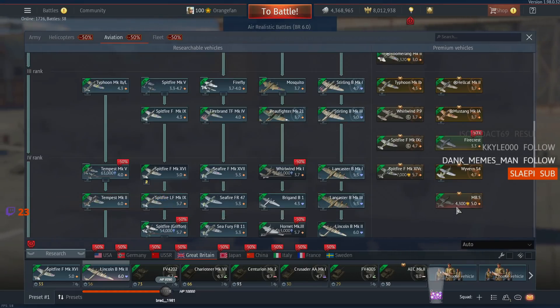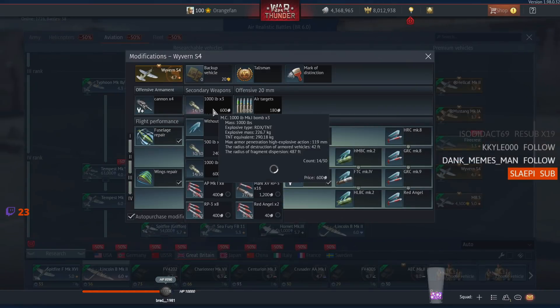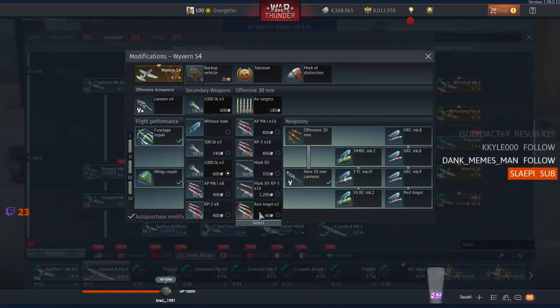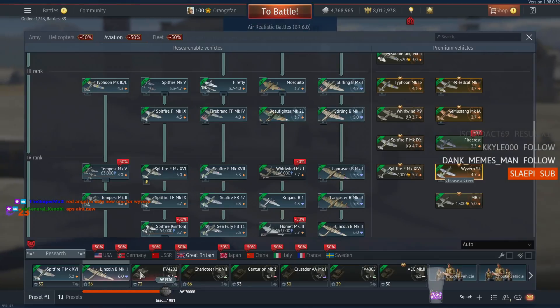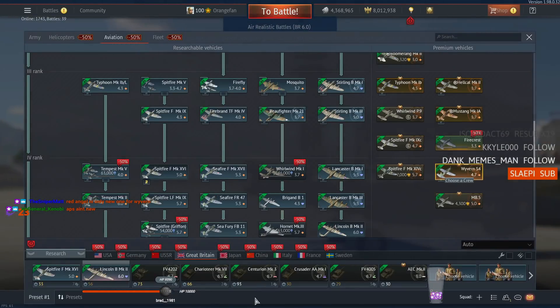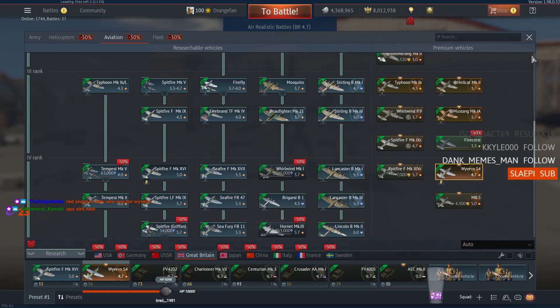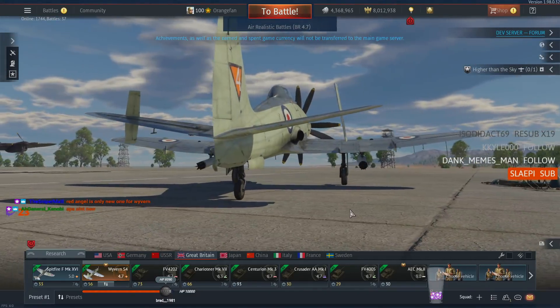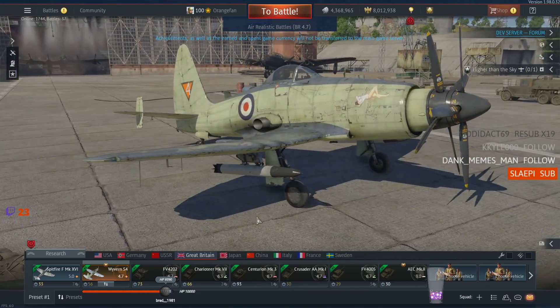There are all the new rockets, though I'm not sure of all the aircraft that are going to have them. The Wyvern does — we'll take a look at the Wyvern's modifications real quick, because that should have all the new rockets. And the Red Angels should be interesting — you get two of them. Let's see what those look like. They're not as big and exciting as I thought they would be, but they'll be interesting to test fly.